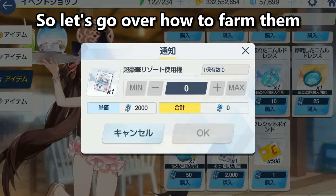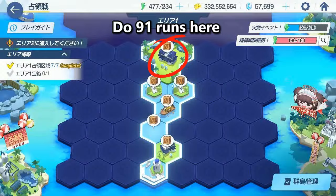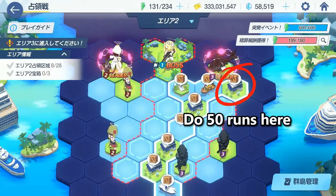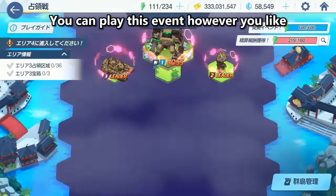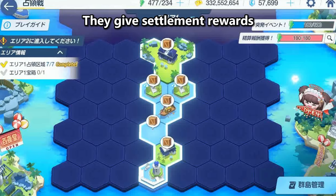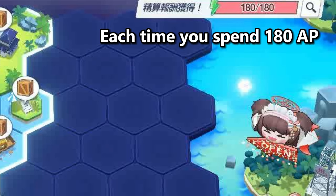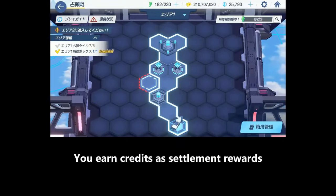So let's go over how to farm them. Assuming you have max bonus drop for Area 1, do 91 runs here for 1000 coins. For Area 2, do 50 runs for 2000 scrolls and shells. You can play this event however you like, but here are some tips. Avoid clicking these boxes if you can — they give settlement rewards. Each time you spend 180 AP and click on the boxes, you earn credits as settlement rewards.